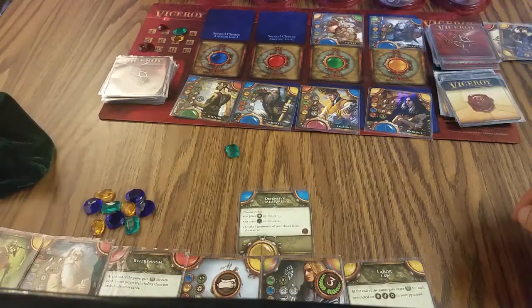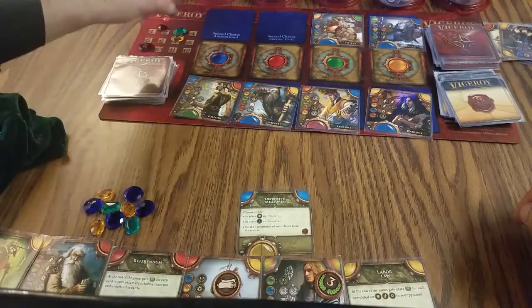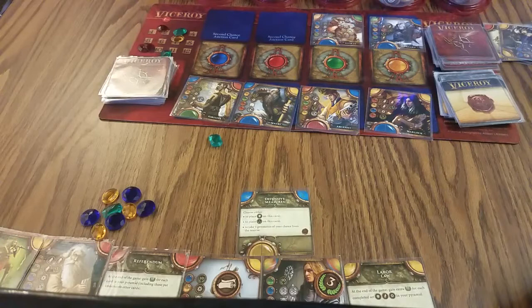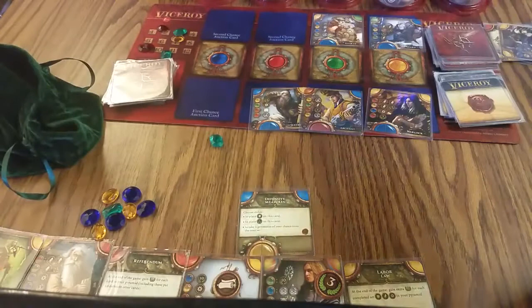Our opponent bids green as well, so neither of us gets it — that card gets discarded. We bid again. I'll bid green again — in solitaire there's no psychology, it's just random. They bid blue this round, so that card goes away. I bid green and get this one.